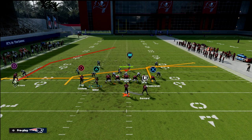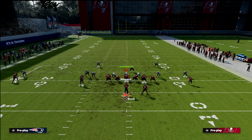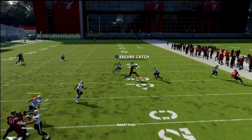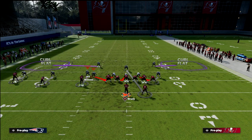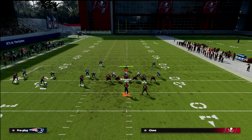Another thing you can do is a shallow cross style of play. We're going to drag Scotty Miller and smart-route Godwin. This creates a high-low over the middle of the field, and a lot of times the route to Godwin is going to be open because they've pulled their defender out of the middle. Even with two purples and decent coverage, the tight end route beats man and pulls defenders out of the way, so you can work the crossing concepts.